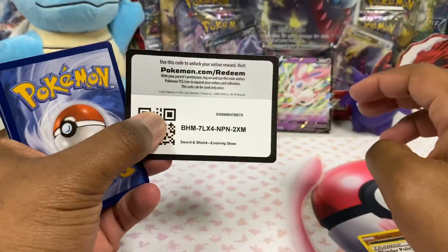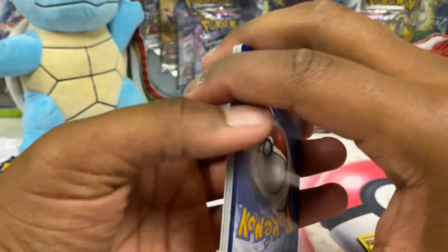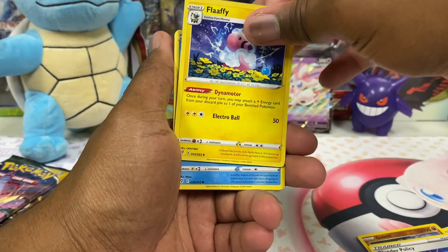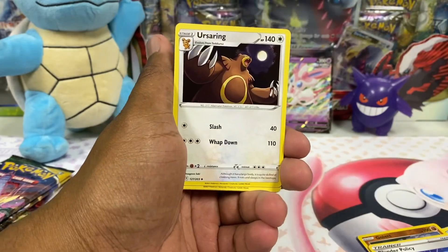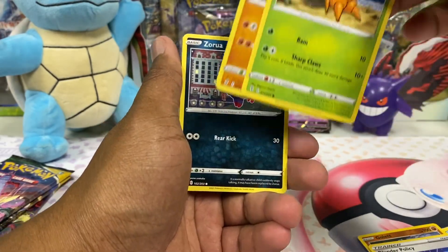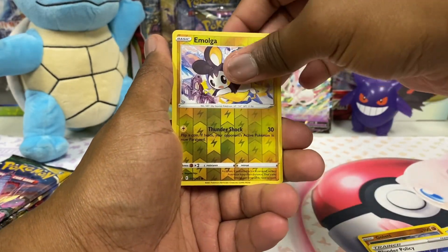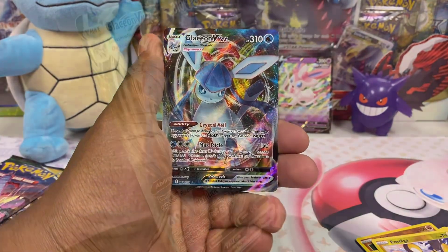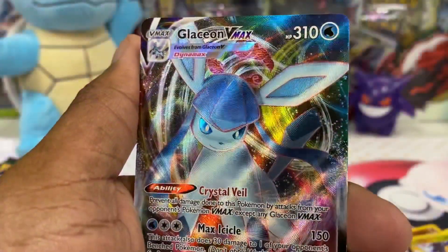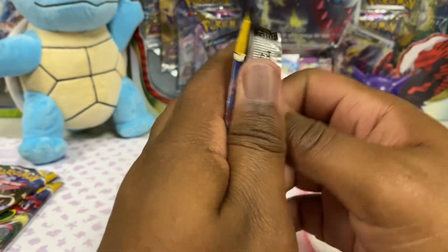We got ourselves a black code card — black border. Let's see what we get here. Lightning Energy — it's Evolving Skies, guys. Flaaffy, Pyroar. The prices on Evolving Skies have gone nuts. I just like the art, man — the art is crazy in some of the alt arts in here. I think I see a little something up there. Emolga, and a Glaceon VMAX! That works — we got something. We got something. We know we can get hits in these packs — that's the hope we needed.